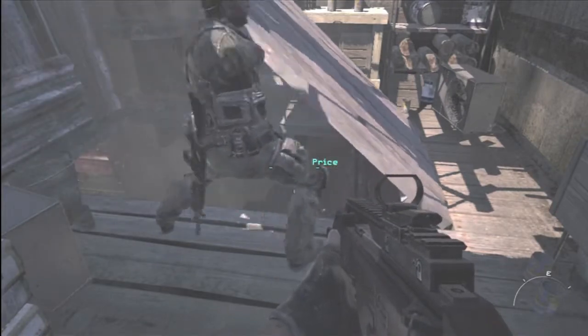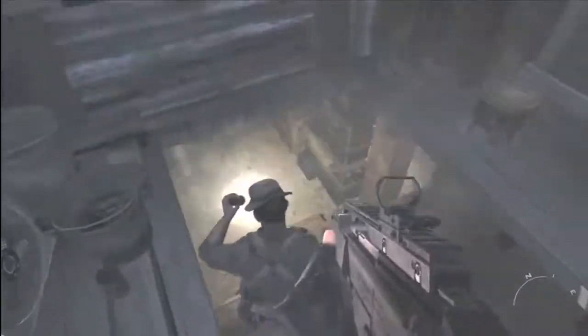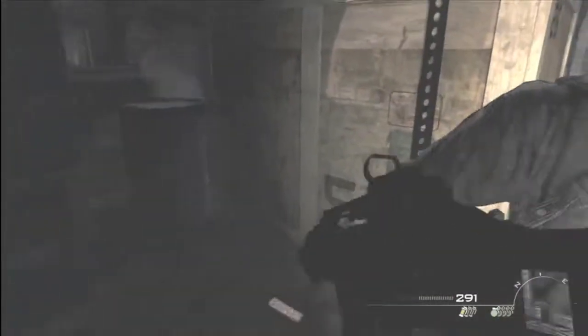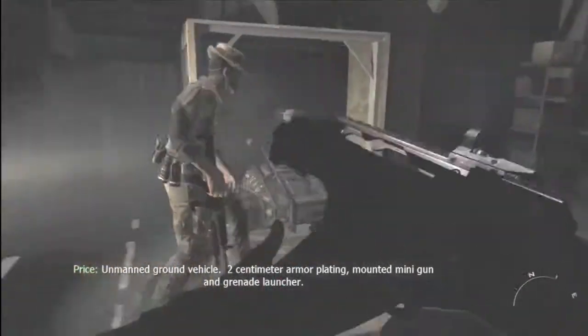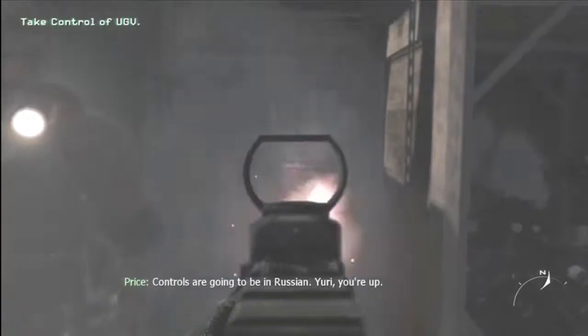So we're up to the third piece of intel on this map. It's actually when Price opens that little door and you come down here — it's on that barrel right here. That's the piece of intel I've already gained in my previous run through of the campaign. There is intel right on that little barrel, so just go over there, press and hold X, and you're good to go.